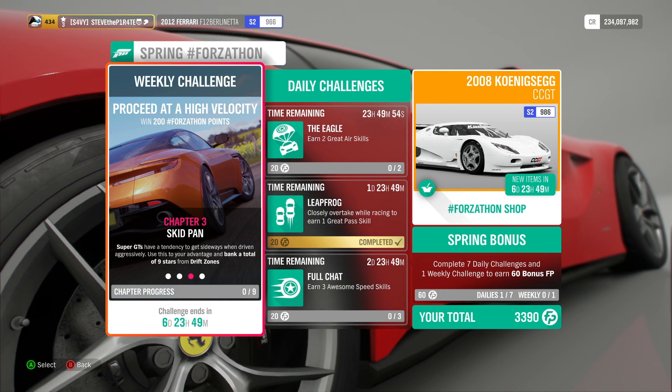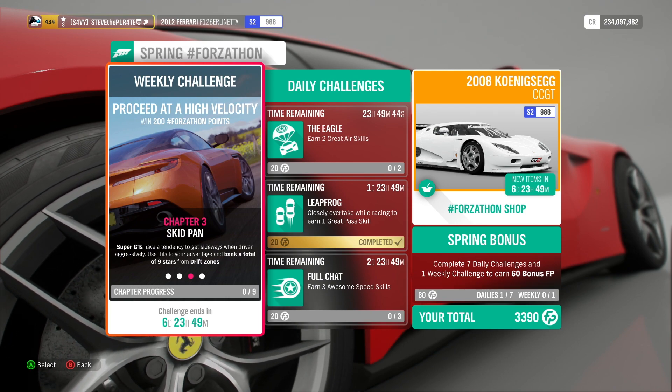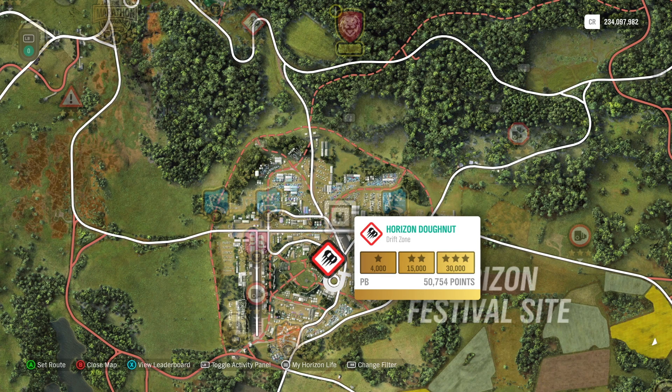Chapter 3: Skid Pan. Super GTs have a tendency to get sideways when driven aggressively. Use this to your advantage and bank a total of 9 stars from Drift Zones. The best Drift Zone to use for this one is the Horizon Drift Zone. To get one star you only need to get 4000 points, so that is literally going around in a circle 9 times, and it is by far one of the easiest ones to do.